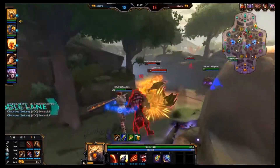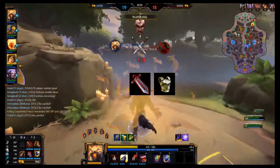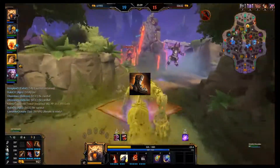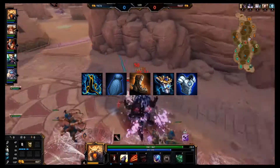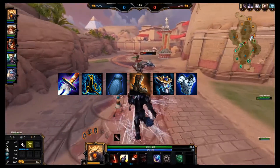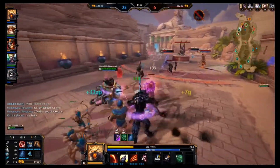Your first Fenrir Tanky build is going to start you with your Warrior's Blessing and then the tier one of Breastplate of Valor, with you finishing off, in this order, your Power Boots, Breastplate of Valor, Hide of the Urchin, Spirit's Robe, Midgardian Mail, and then finally Titan's Bane or some power option. Masamune is also not a bad option to finish off this build. This is my favorite Fenrir build that I've tried a lot.